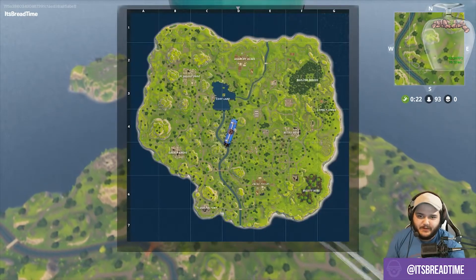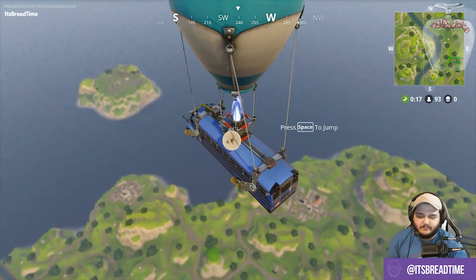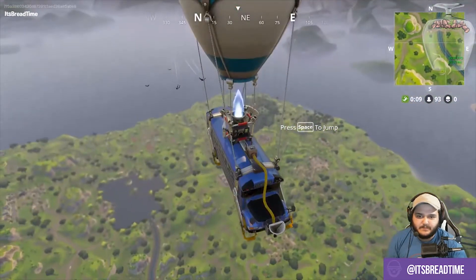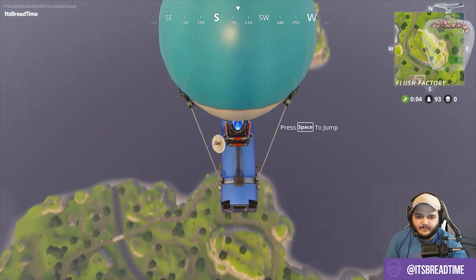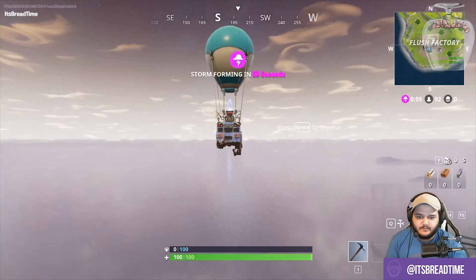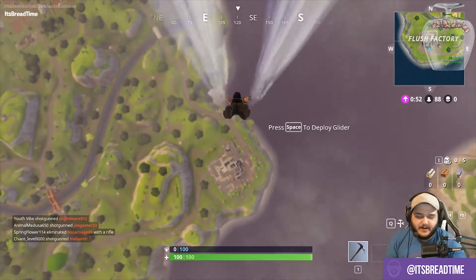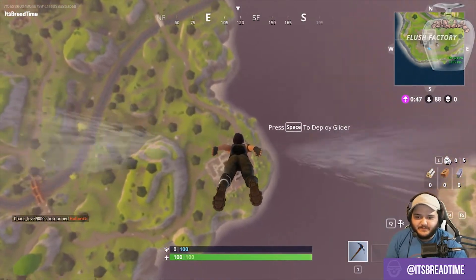We're going to go all the way to the Flush Factory. Oh — you can actually deploy your glider and then stop it. That's cool, you can't do that with a parachute. Today I learned. There's already a lot of people here.